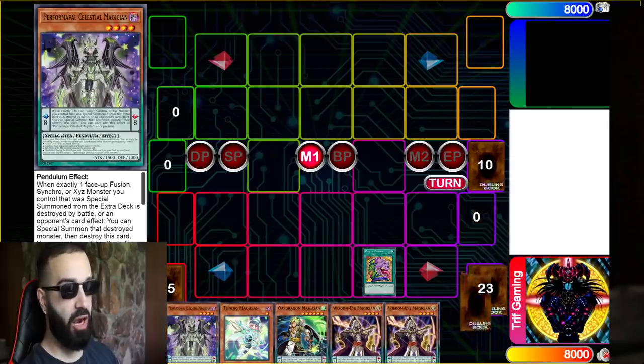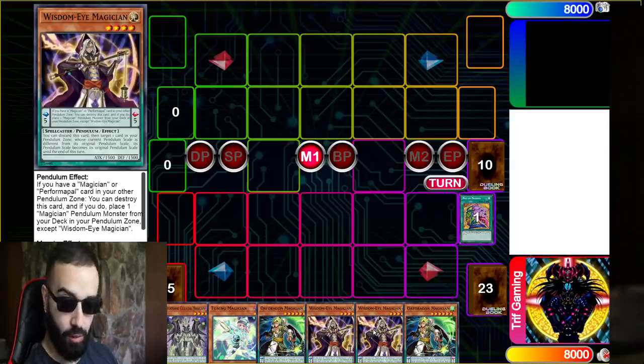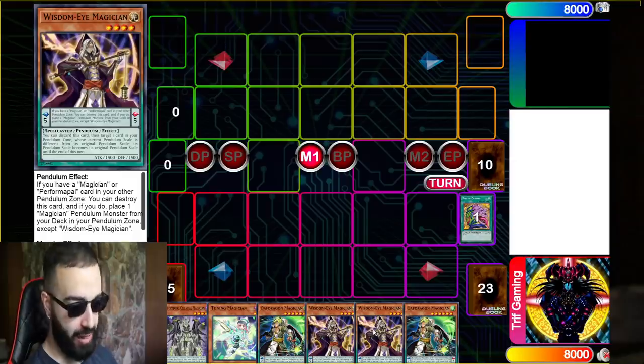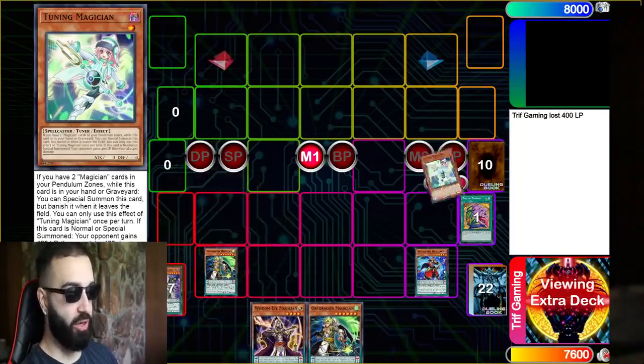Let me fast forward and showcase a basic combo. Look at this hand — do we have access? Despite this hand being very consistent, we don't have Harmonizing Magician. How can you combo without Harmonizing Magician? I'll show you exactly why. Here's the combo: you gotta play three Tuning Magicians, and please don't play Dark Worm or Curtain Raiser in your deck.